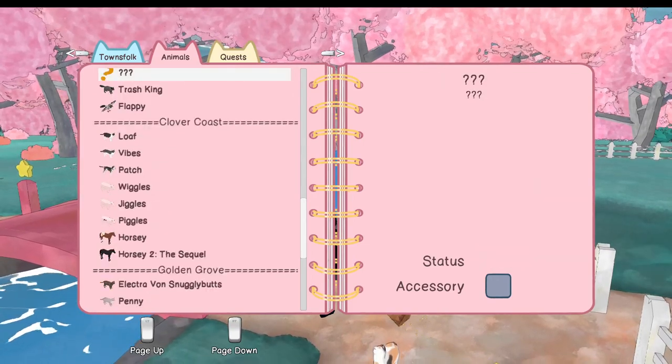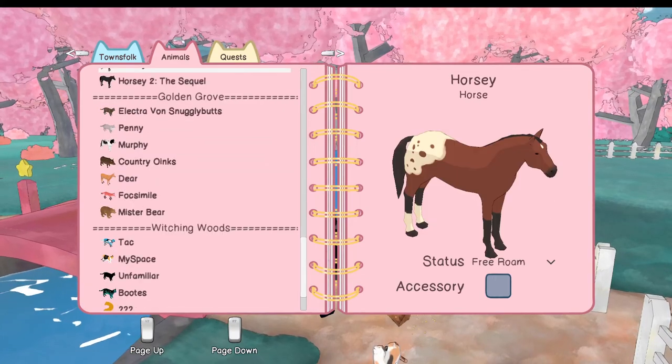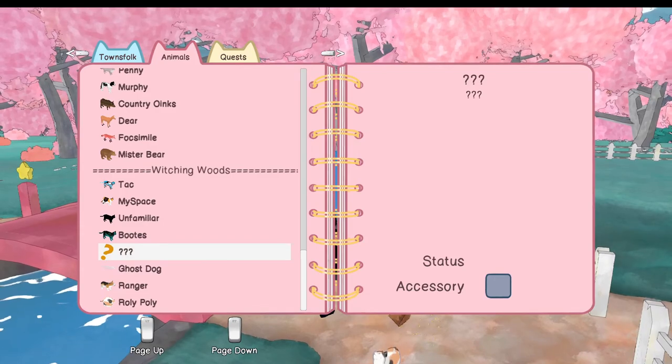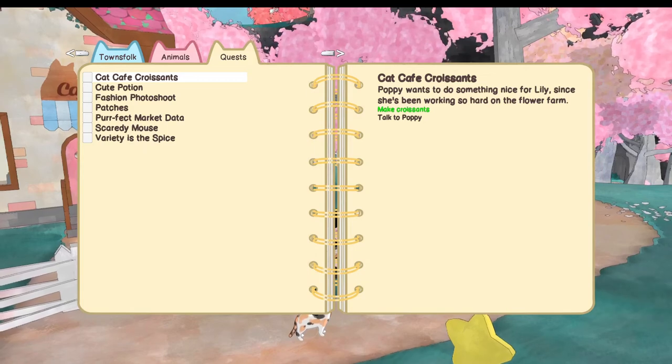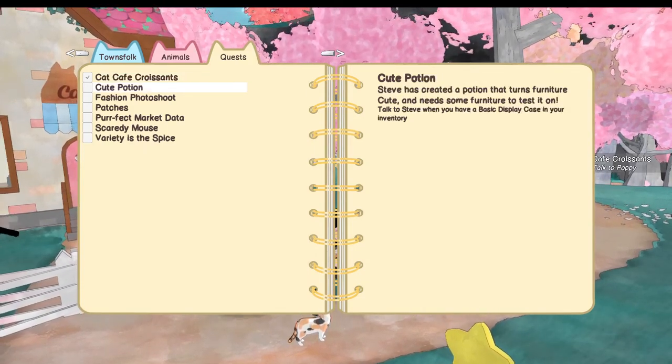We're missing one in the city — actually two in the city — and then one in the Witching Woods. So four animals left. Now as far as quests go, I need to talk to Poppy. That's ready to go.